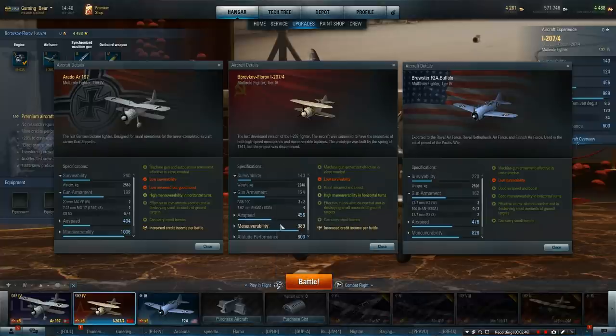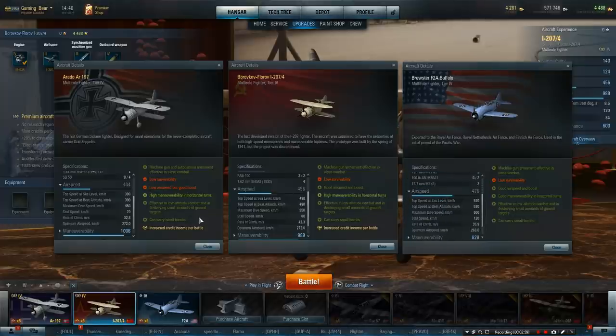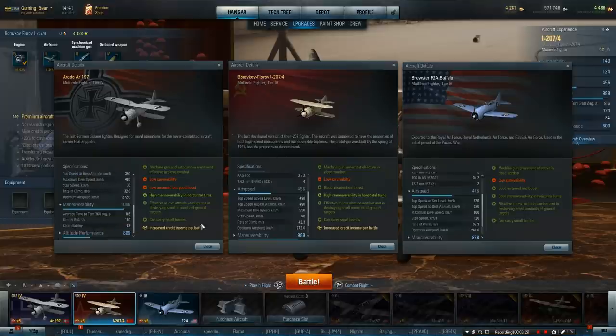200lb bombs - we'll check those out in a minute. Now let's look at the airspeed. This must have something going for it. Well, it's a free plane, and like the free tanks, they're always the best, aren't they? Top speed 272, identical to the AR. That in itself is really good - nine more than the Buffalo. That speed is looking really good. Store speed of the AR is 70, store speed of this is 80, and the Buffalo is 120. That's pretty good.